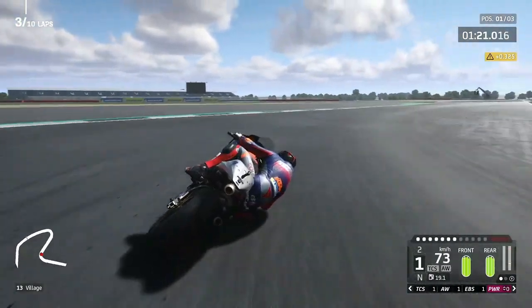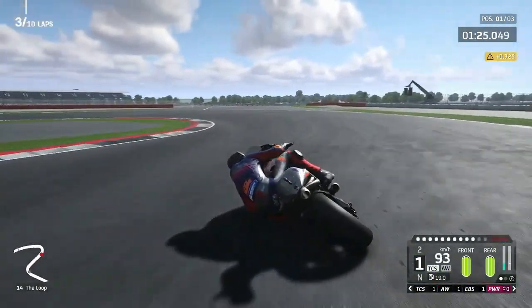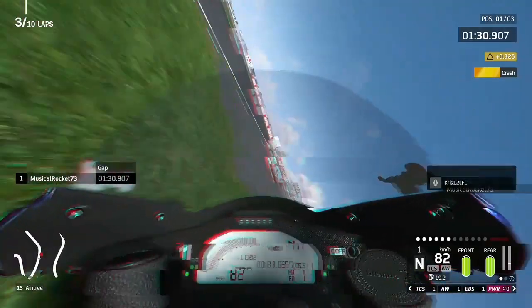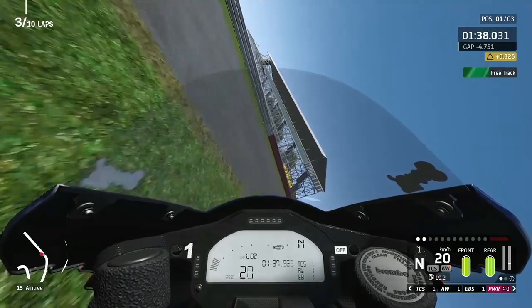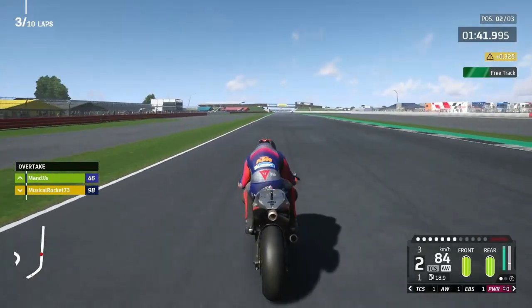Now into this right-hander of the Abbey section, into this left-hander — the rear's saying no you don't, the rear's forcing me on the grass. Please don't crash — we're back down. This time at that horrible left-hander, which I have no idea what the corner name is, but heading towards Brooklands I suppose. We get back on the bike though.